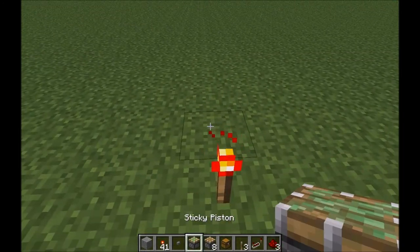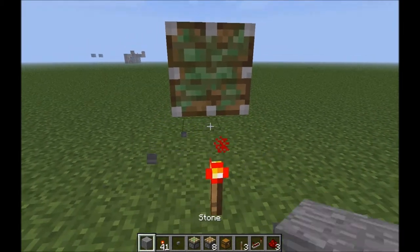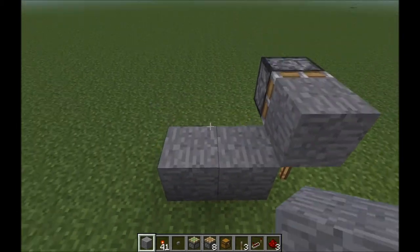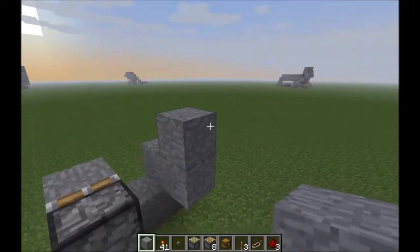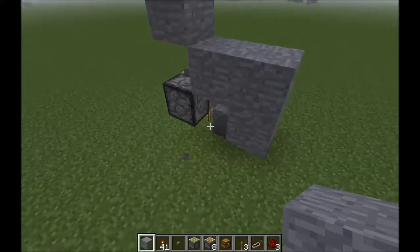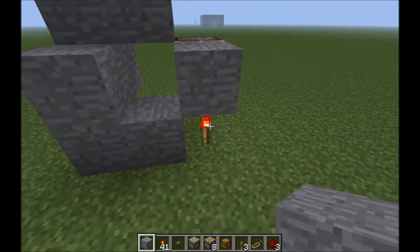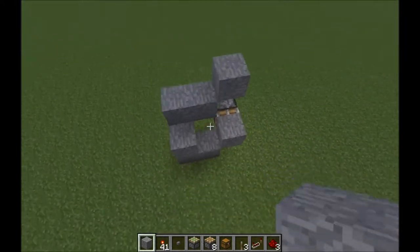Place a block and a sticky piston, then place a block on the sticky piston. With me so far? After that, all you've got to do is make a little staircase up until you get to the piston. So we've got: sticky piston with a block, torch, block, block — two blocks, one block — coming up from below.